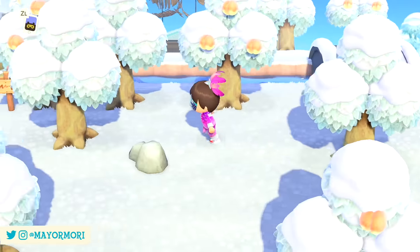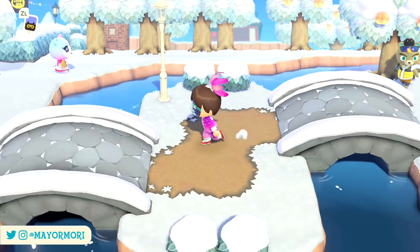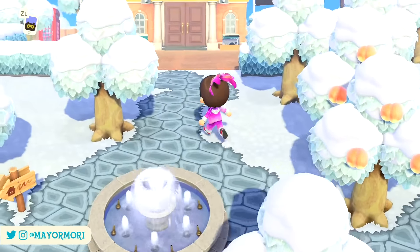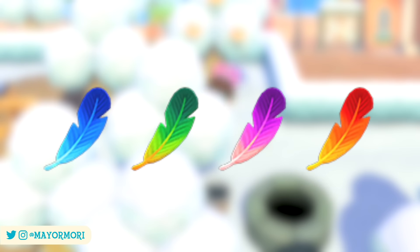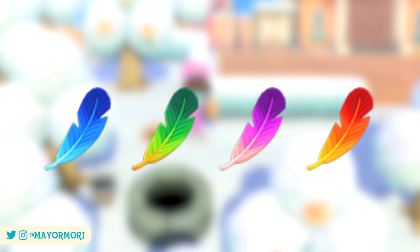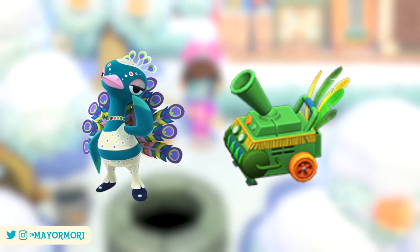Fortunately, rainbow feathers can also be crafted, so you don't have to worry too much about finding them in the wild — but if you do, it's just a bonus. To craft a rainbow feather you need to catch one of each of the other feather variations: blue, green, purple, and red. That's fine, but it is a bit tedious to catch them and then craft them one by one until you have enough for Pave and enough to customize a bunch of festival furniture items.